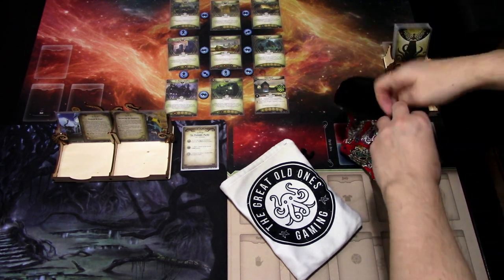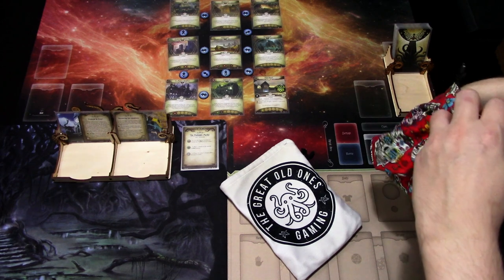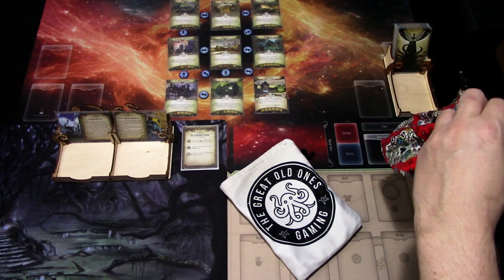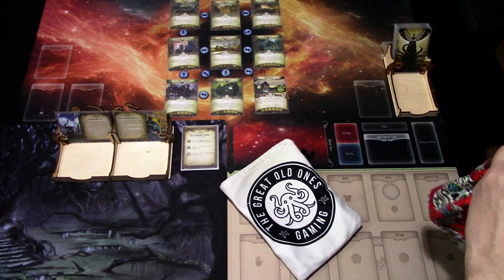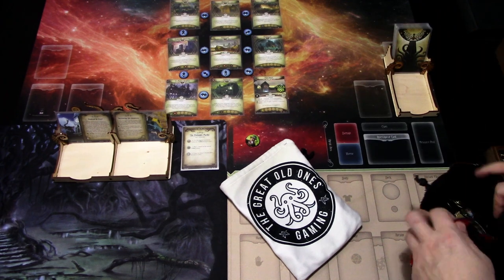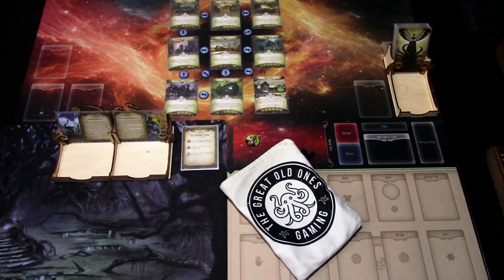Let's see what investigator we get. I have my remaining investigators in this bag, and we'll see what investigator we get for this run. And we get a rogue — the first rogue we have received so far in this series — none other than Monterey Jack, a brand new investigator from the Edge of the Earth investigator expansion.